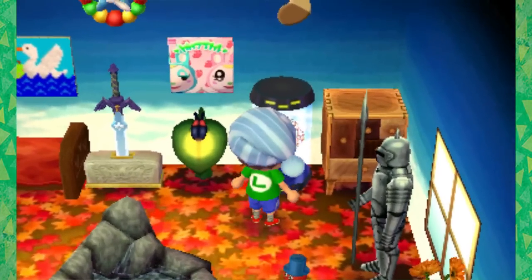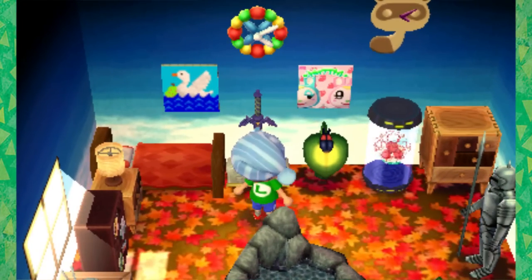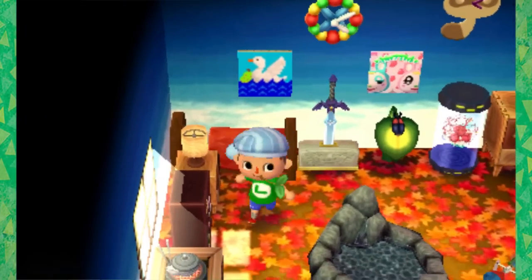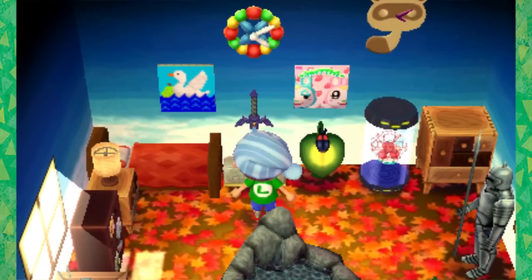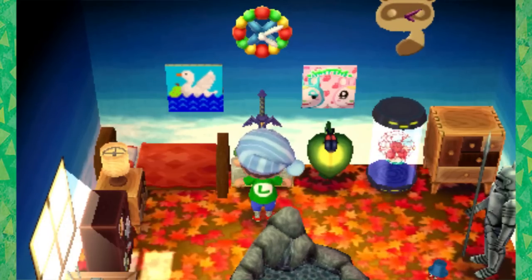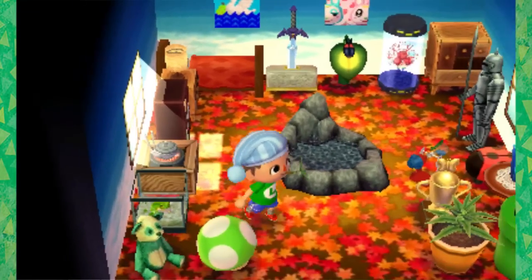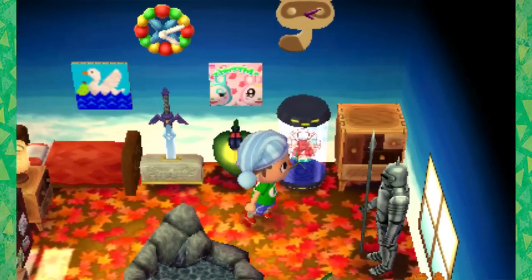I've got my raccoon clock up top, obviously. And you'll notice my master sword next to it. Now there's a weird glitch where there's so many sounds going in my house that sometimes it interrupts the master sword sound. But let's hear it in all its glory. Oh, see, it cut it off. There you go - so you heard the whole thing. But a lot of times when you push it, it just cuts off because there's like two clocks going. There's a frog. There's a water bird.